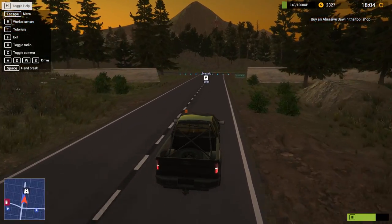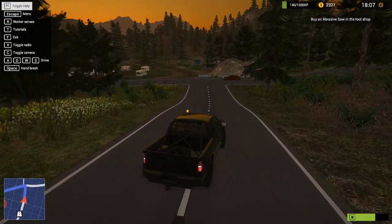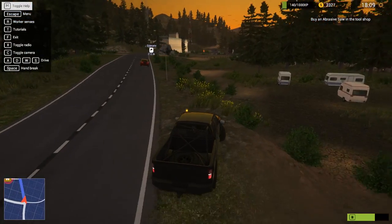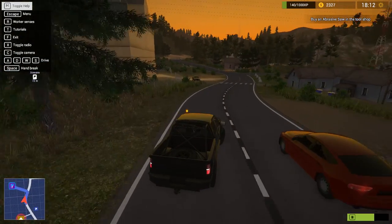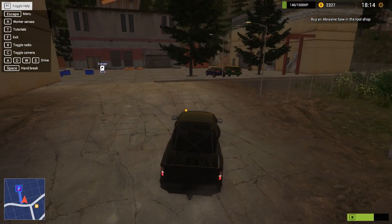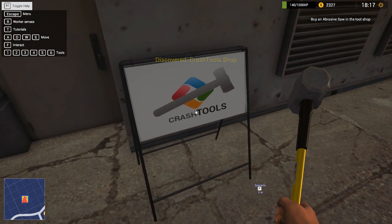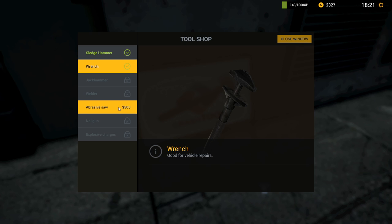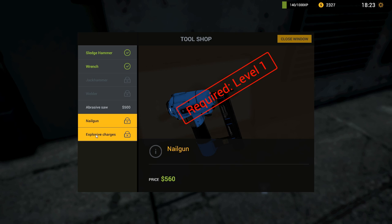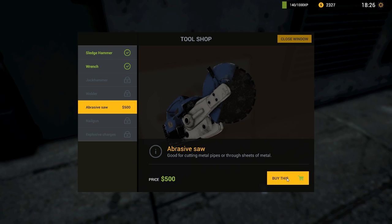I'm assuming this is going to be another road we're discovering — yes it is. Oh, it actually shows us on the map — there we go, a little blue line. I need to get used to driving this thing, it's a bit finicky. Oh, here we are — this looks like some sort of building shop — Crash Tool Shop! Can I fiddle with that? I can. Abrasive saw — we've got a sledgehammer and a wrench, good for vehicle repairs. We can get a jackhammer, a welder, a nail gun, and explosive charges at level 5 for $20,000. Let's buy the abrasive saw — good for cutting metal pipe or through sheets of metal. Yes, we do want to buy that tool.